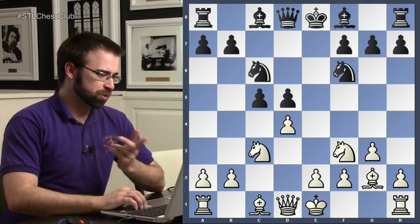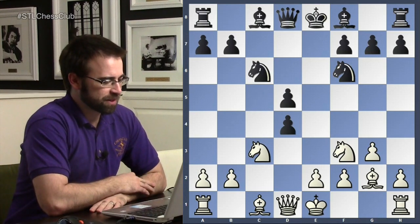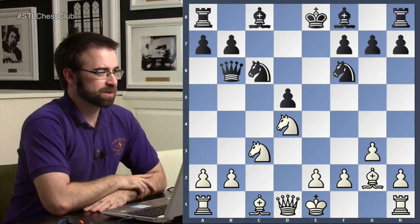This was quite new because Rubinstein had just invented this. Black decides to take here, which is not a very popular move today — because of this game. Queen to b6.